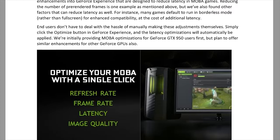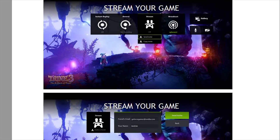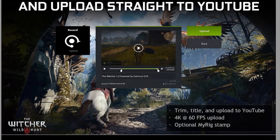Nvidia is only launching this improvement for 950 owners at first, but it will be coming to other cards at a later date. Next up we have the stream update — Shadowplay has gotten easier to use. Now when you're in-game, if you hold Alt and press Z, a handy in-game menu will pop up with your Shadowplay options. They even now allow you to trim and upload your videos directly to YouTube at up to 4K resolution at 60fps.